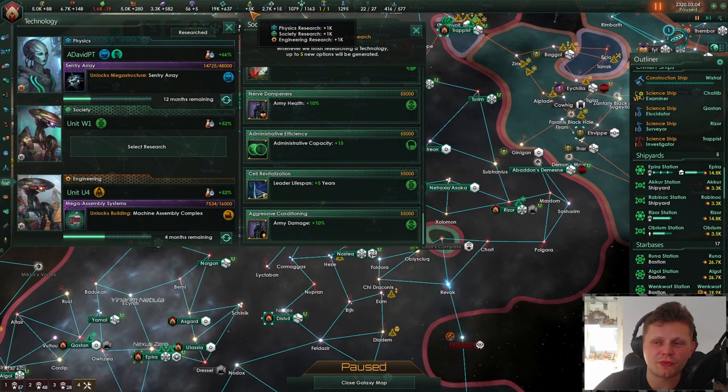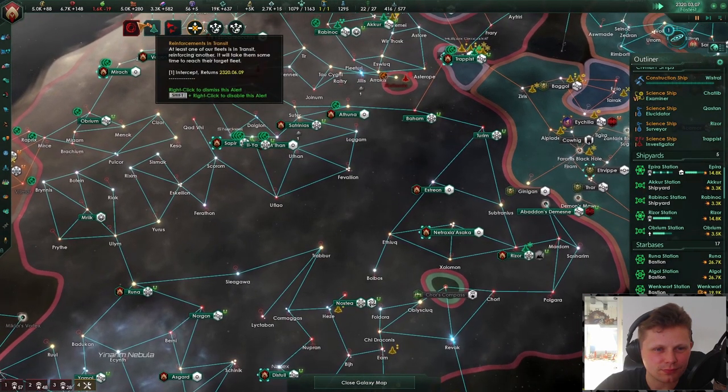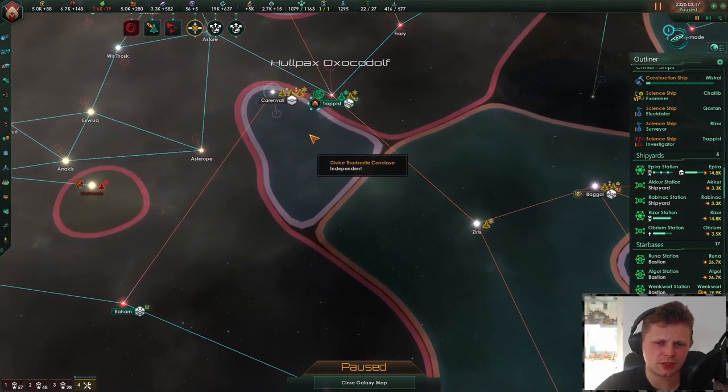Habitability research with 5k research right now - love it, let's go with more habitability! It's time. Wait, they took this back. We're not at war with those guys, okay, I was completely confused. So let's upgrade. At least we can jump then, that is quite nice. Diplomatic alert: military confrontation detected.